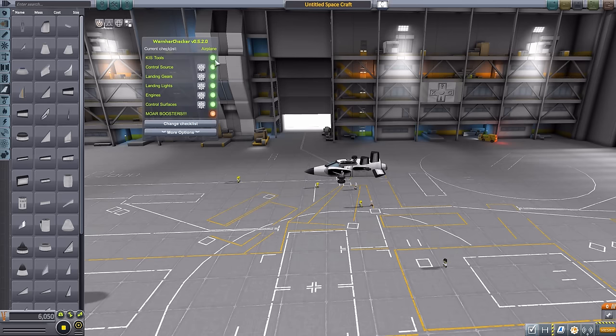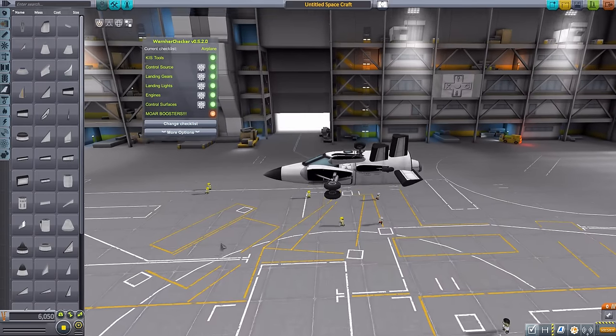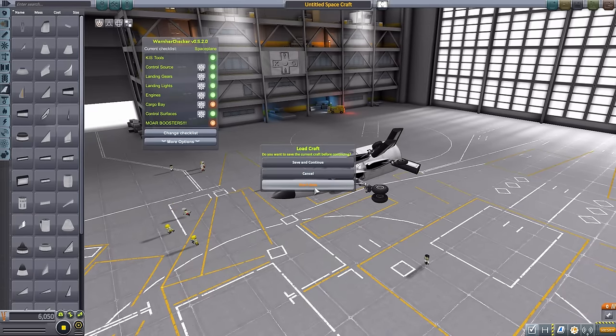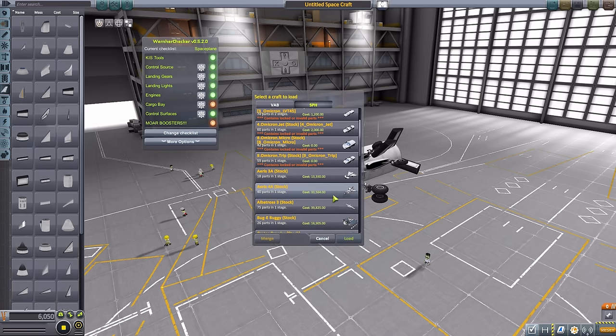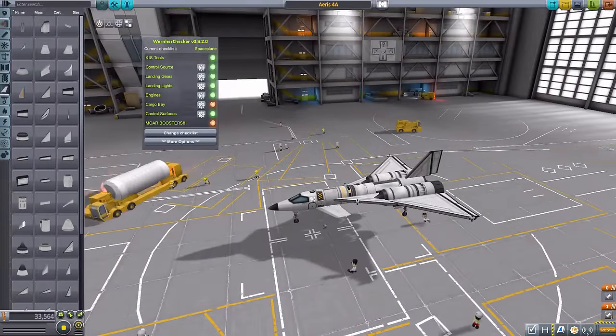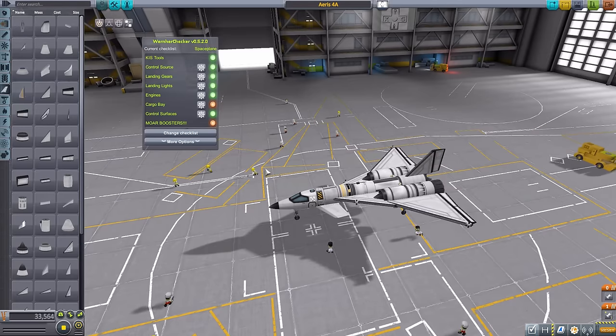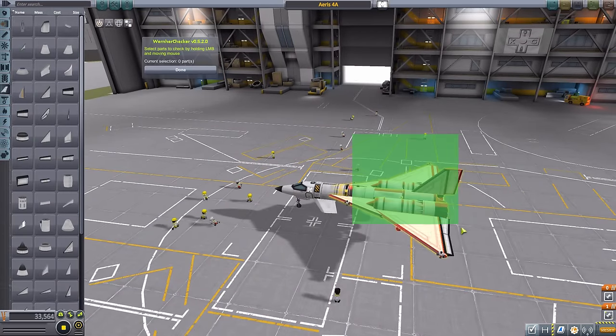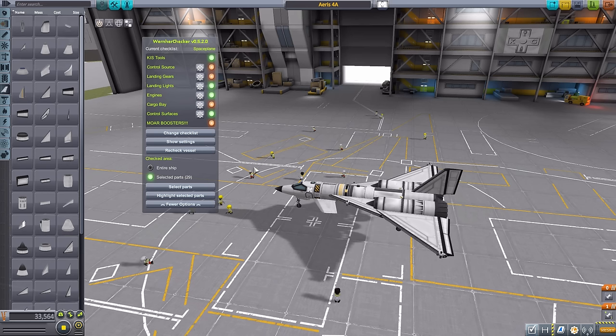That's basically how it works in the SPH. Of course you'd be building a real plane rather than this monstrosity, but it's a useful tool to check other aircraft you have loaded up — making sure you have what you need for a mission. For example, the space plane we have has no cargo bay, which you could add if needed, or skip if it's not required for that particular mission. The selected parts feature adds great extra functionality — it's a wonderful tool overall.